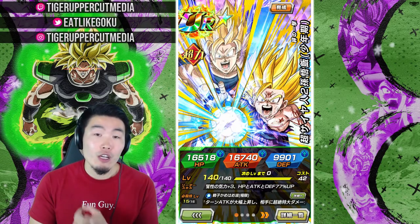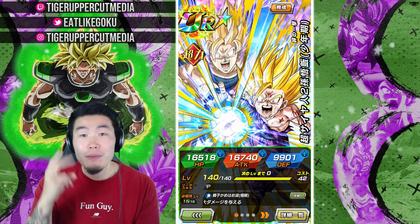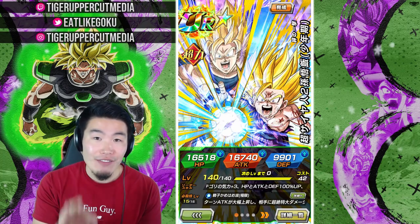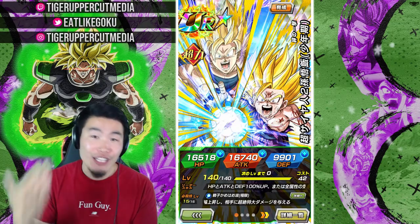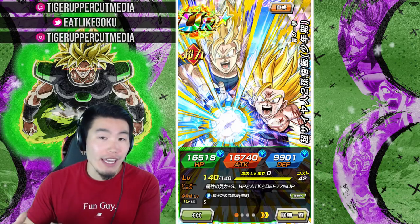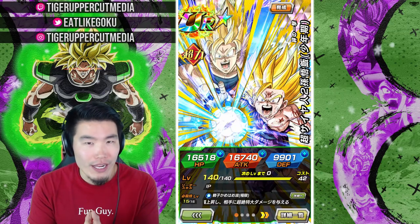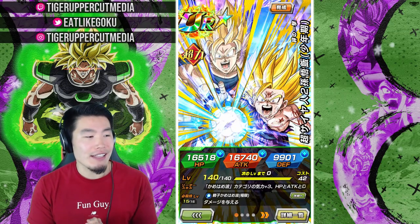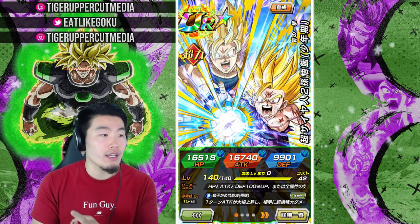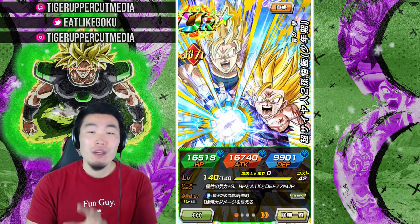His super attack greatly raises attack for one turn and causes immense damage. And his passive gives him Ki +3, attack and defense plus 77%, as well as an additional 59% attack when you are attacking with a Super Saiyan Goku on the same rotation. I think things will get pretty crazy — I'm expecting some pretty big numbers here. I'd tell you the links and categories, but I can't read Japanese, so we're just going to jump in.